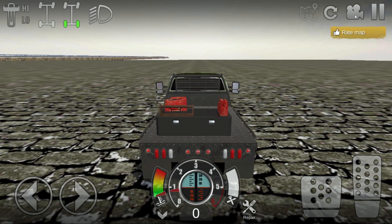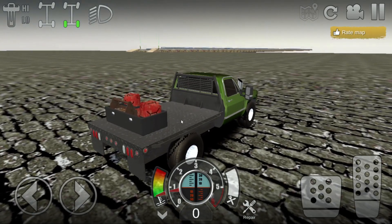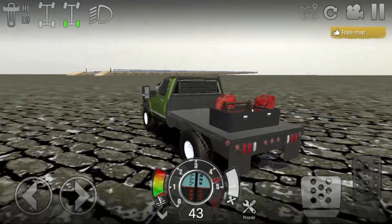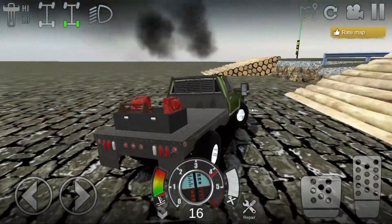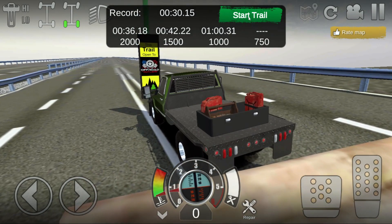Once loaded in, you're gonna spawn a little bit far from it, but you can see exactly where you're going to be making the money. Just drive right on over to it. Don't miss your turn — maybe drive a little bit slow trying to get up to your money-making point until you hit the trails.